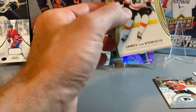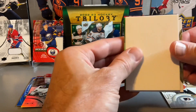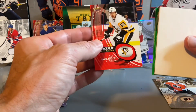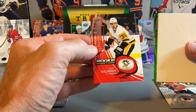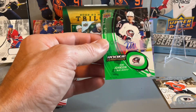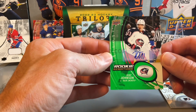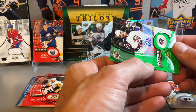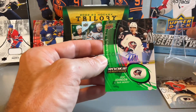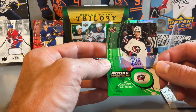Down to the last pack, see if we can land anything interesting. Just pulling our last cards — a Nathan MacKinnon on the base. I think this is a rookie renditions of Philip Hillander of the Penguins, again numbered. And our final card is a rookie renditions of Kent Johnson — really nice one there for the Blue Jackets, it's a rookie auto numbered out of 49 on the green. Really strong finish in terms of the last three packs, getting the Kent Johnson, Slafkovsky, and Leon Draisaitl.